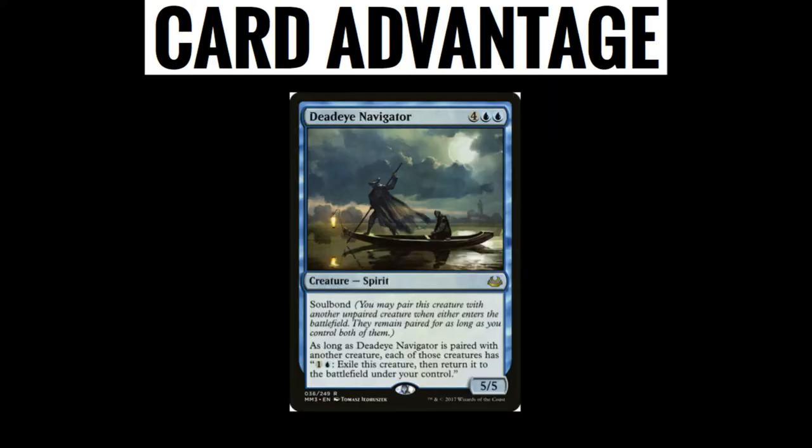So with combo pieces, a big card in the deck is Deadeye Navigator. It's going to allow us to abuse these enter the battlefield triggers even more, with repeated blinking of our creatures in and out to get that value.